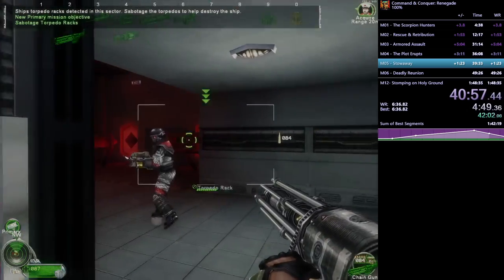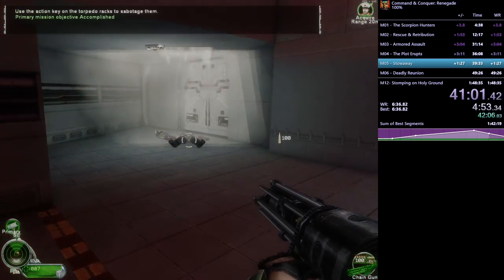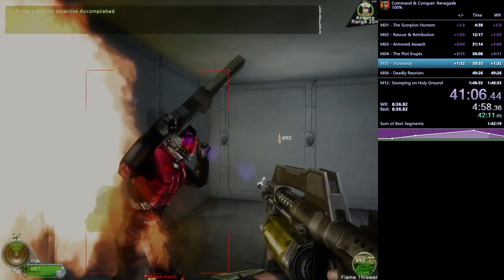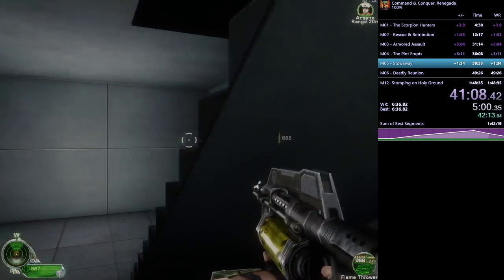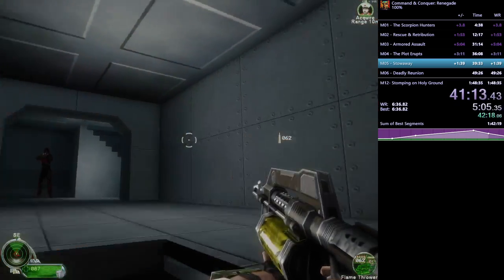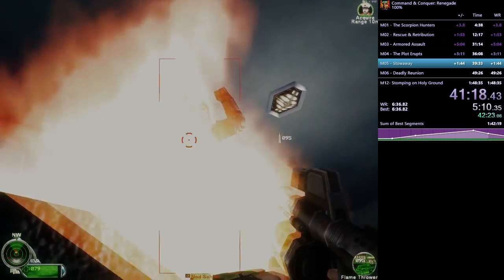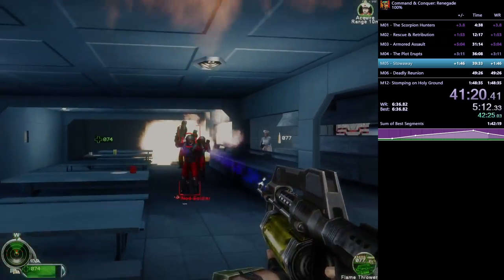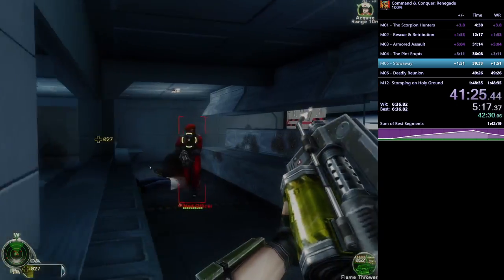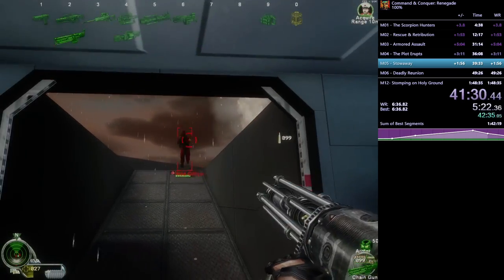Next we head to the torpedoes — the primary objective. Honestly completely unnecessary; you press E twice and that's done. He takes the stairs fairly fast, stun-locking enemies on the way, but plays a little safe while waiting to see if any supplies drop — trying to hit that 10% ammo drop chance.